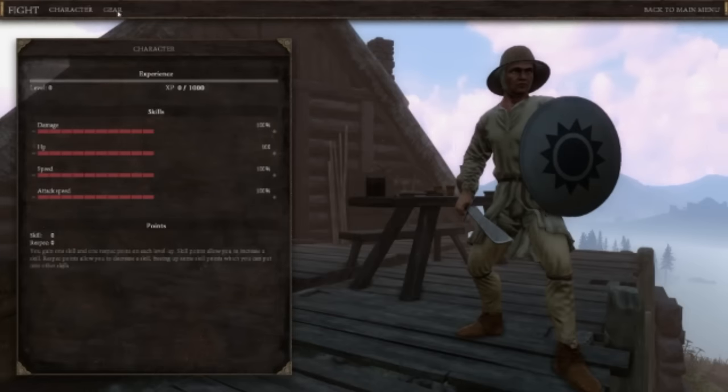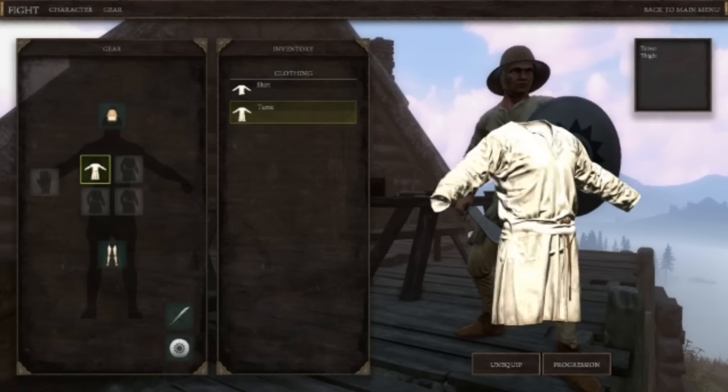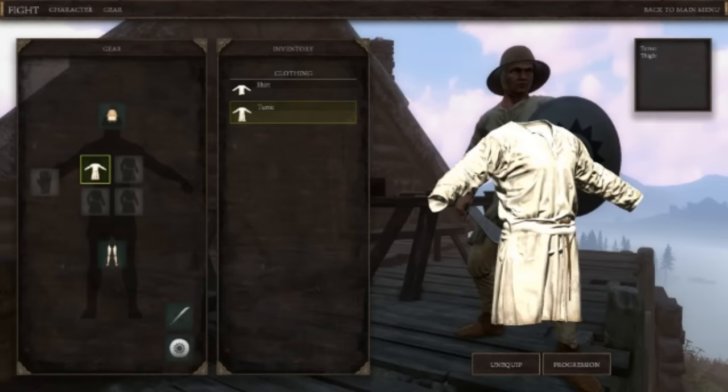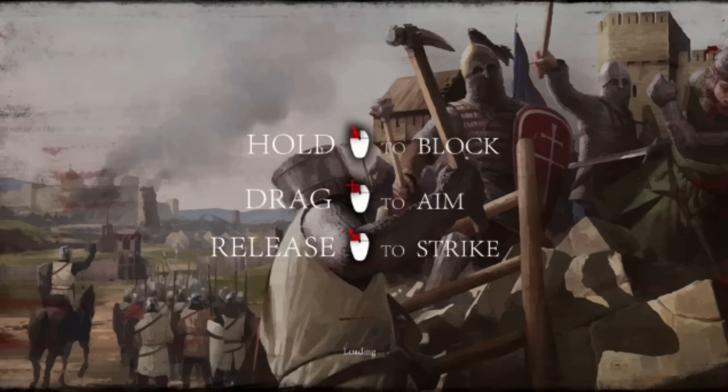So I've just started — this is right at the start of the game, just straight after a little tutorial on how combat works. And it's really cool. It's really fast and fluid and I guess the best way to show you guys is to actually get in and fight a dude. So to battle! Hold block, drag to aim, and release to strike.